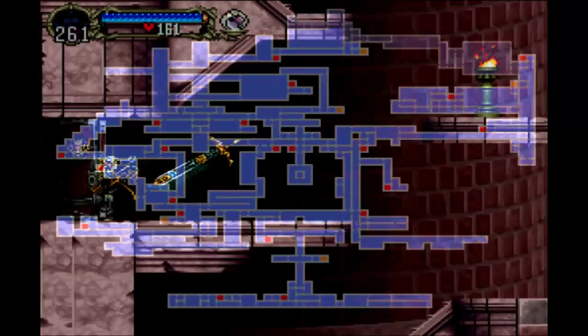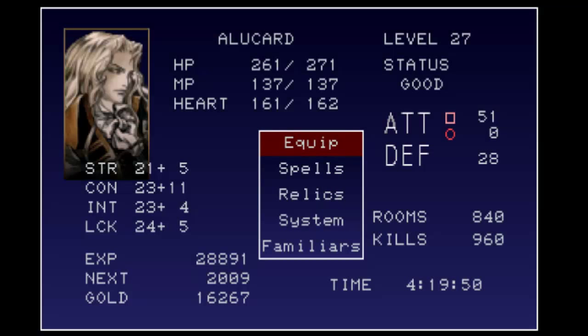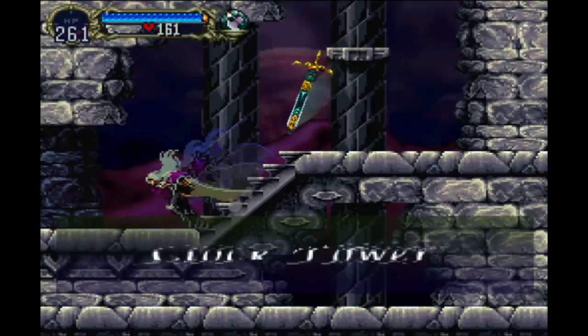We are now heading into another area of the game — another part of the map that we have not gone to before. By the way, we're doing well: room count is 840. We're almost done with this castle, so let's take a look this way.